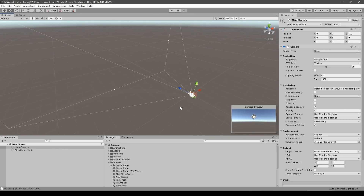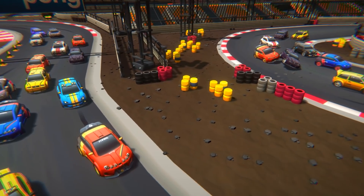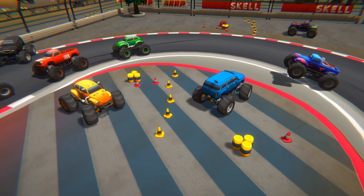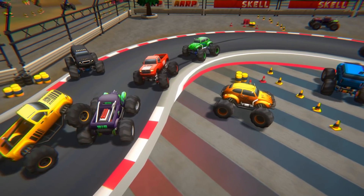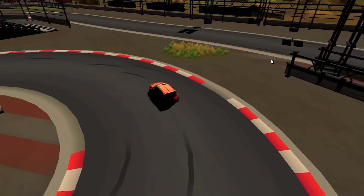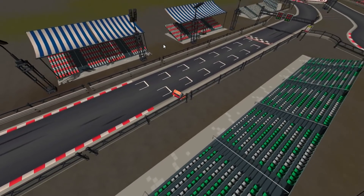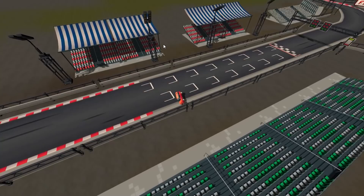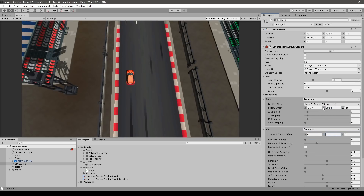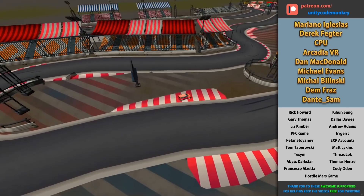The rules for the jam were that the code must be done completely during the jam, but assets can be used. So I took this opportunity to use a great asset pack from an asset store bundle — tons of cars and racing assets, which was perfect for the design I was going for. There's a link in the description for the asset packs. The first task was to get the car actually moving, which was quite tricky. The last car game I made was all the way back when I was still using Flash, so I'd never done a car controller in Unity.